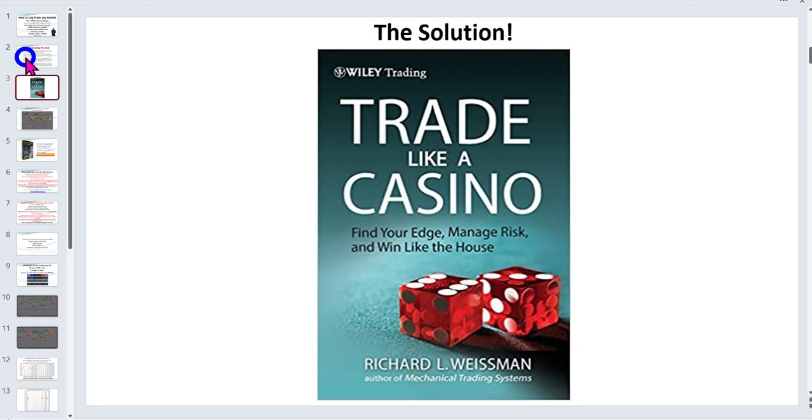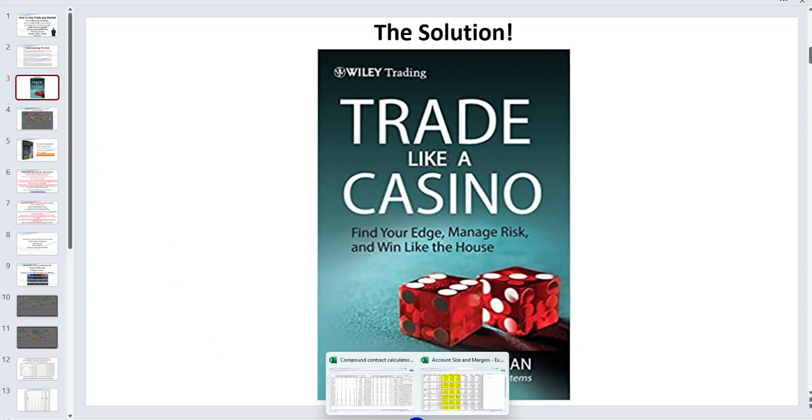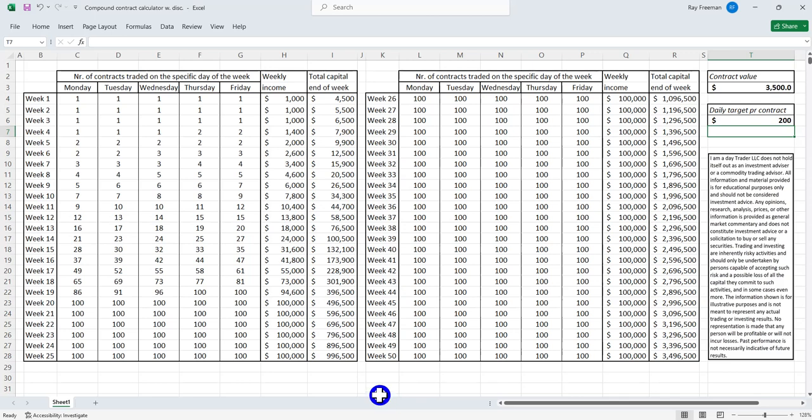One of the key things is money management. In the link below you can request my compound spreadsheet, which will show you how quickly you can compound your returns with day trading. This is very conservative: if we start on the NQ, the minimum I'd recommend is starting with $3,500. You can also trade the micro contract — that's 10% of that — so you'd only need $350 and you'd be going for $20 a day. You'd only start trading an additional contract when you double your money, going from $3,500 up to $7,000.